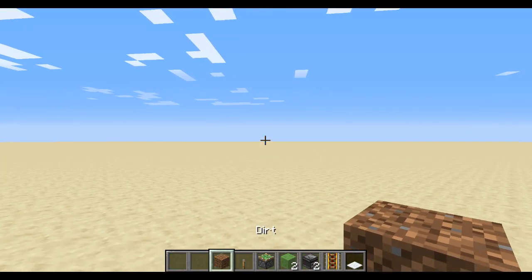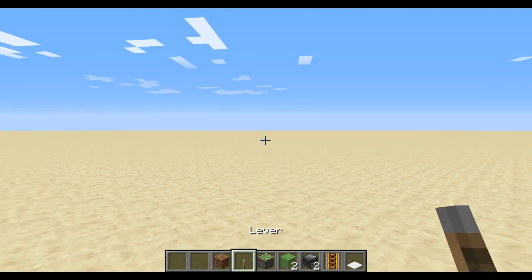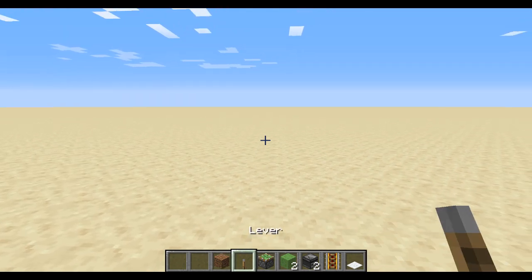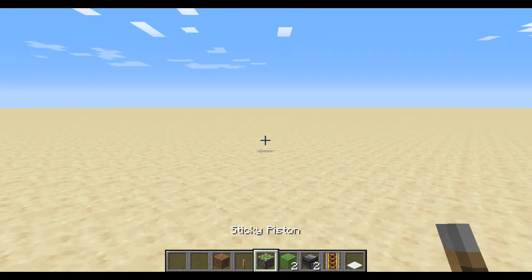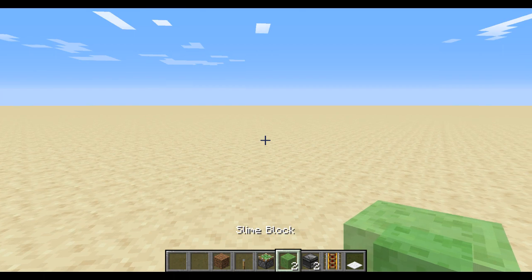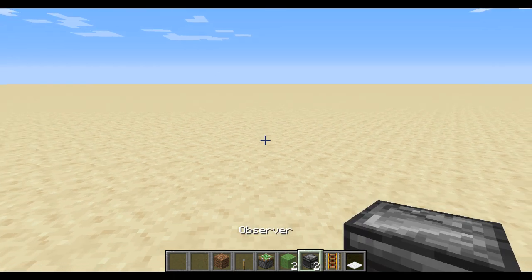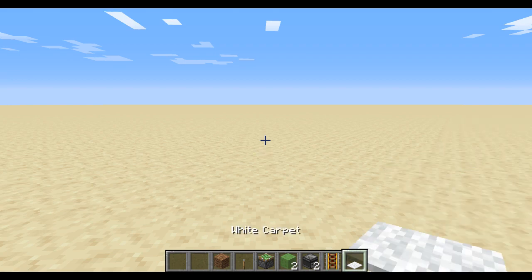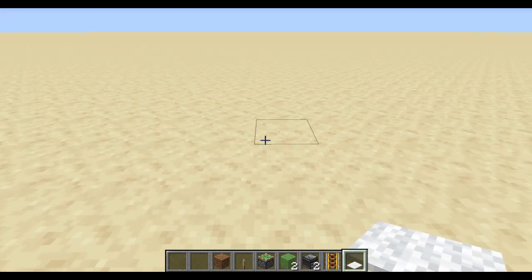So your items will be a block of your choice — I will be using dirt — 1 lever, 1 sticky piston, 2 slime blocks, 2 observers, 1 power rail, and 1 white carpet.